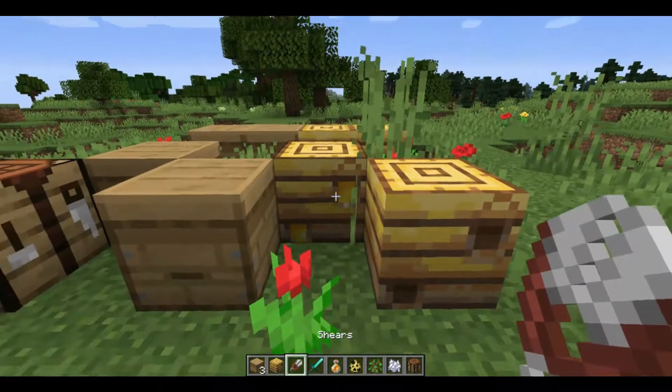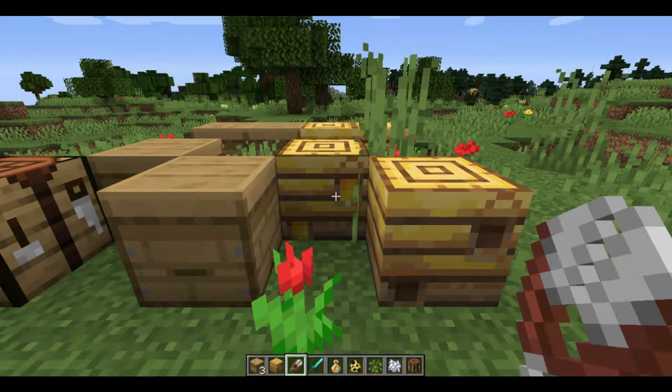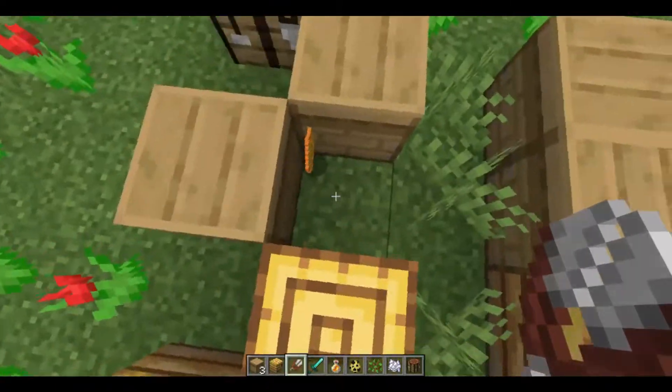To get honeycomb in Minecraft, all you do is right-click on a bee hive that has honey in it.